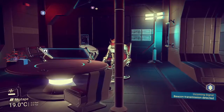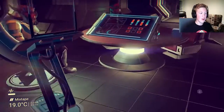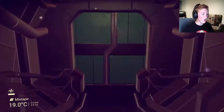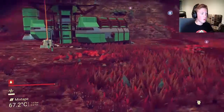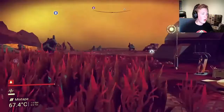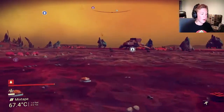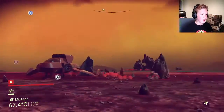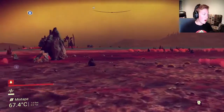Hello everyone, welcome to the nation. As you can see, we are playing some No Man's Sky, and today I'm going to show you a little bit of a trick. I don't know if you've already figured this out or not, but it's pretty cool when you want to get around faster. You probably know the controls: R3 to normally sprint and X to do the jetpack boosting around.